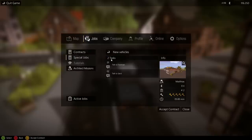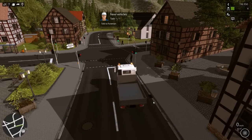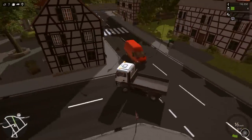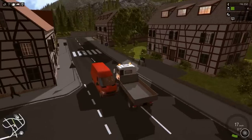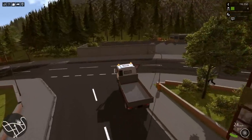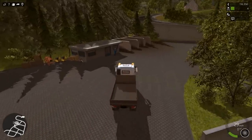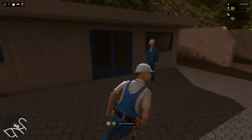We do have special jobs available to us - we've got to talk to the foreman and talk to Gird. Let's take this special job and accept the contract. We won't be getting paid for it but better than nothing. Talk to the foreman - I'm not quite sure where he is, but I'm assuming he's going to be in our main base. I have to excuse my driving skills - rather abysmal.